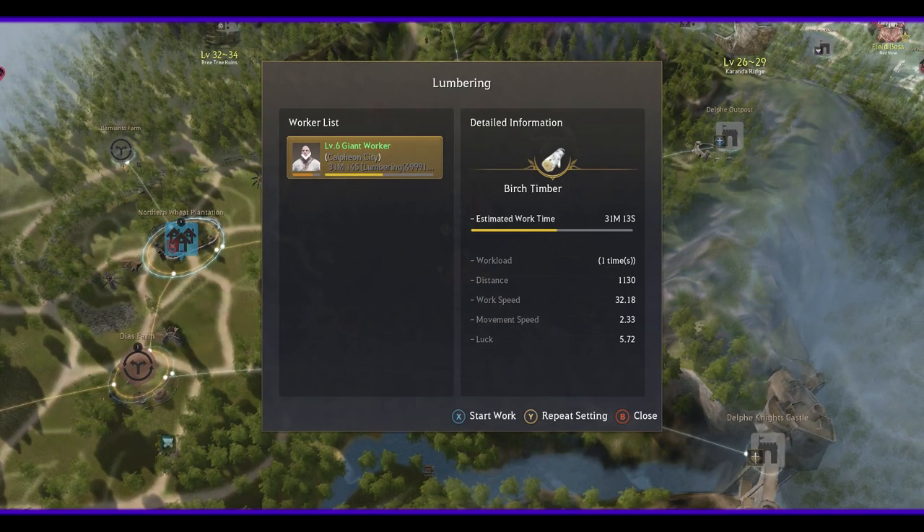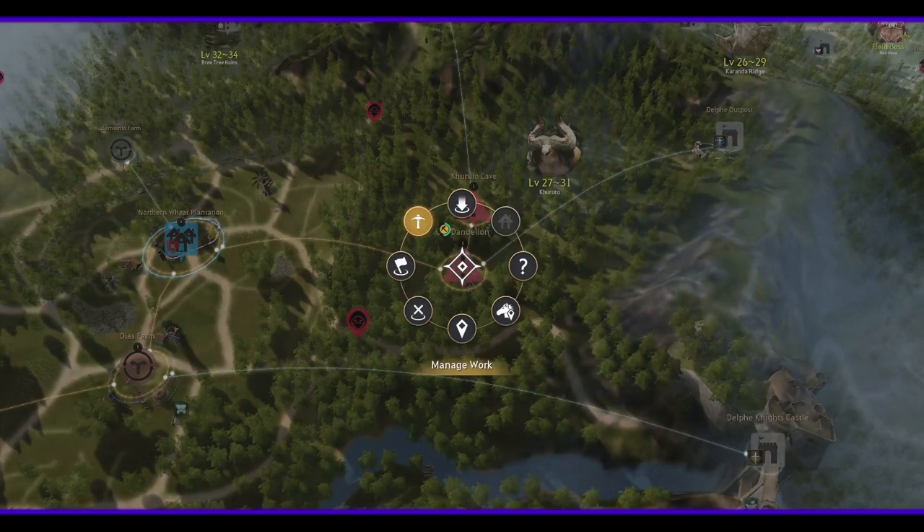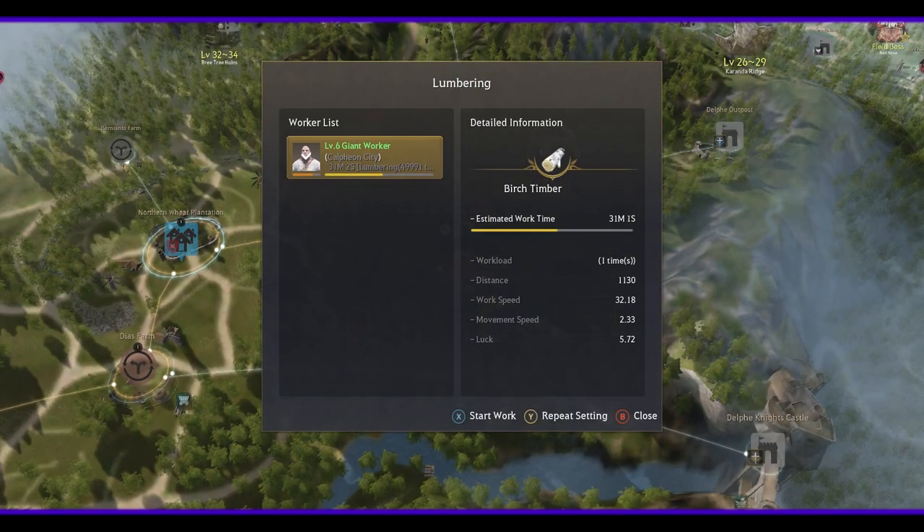This is what you need to do: get yourself a worker. He's level six right now. Get him to work. Put him right here when you open all the nodes you need to open — the ones that connect. You need to get the connecting nodes.